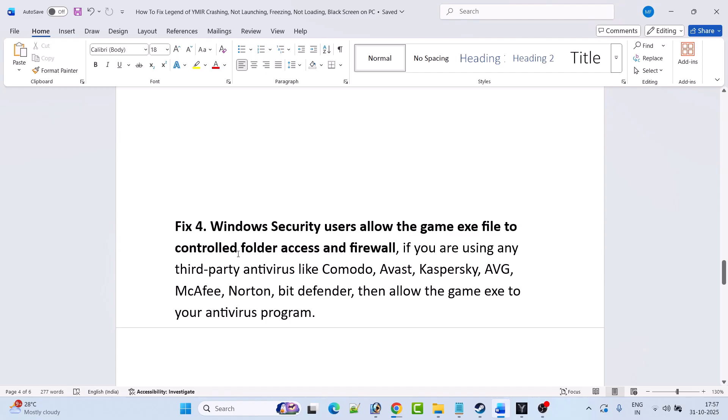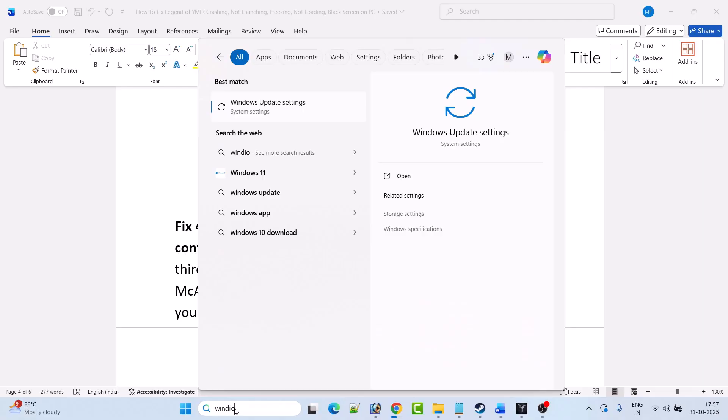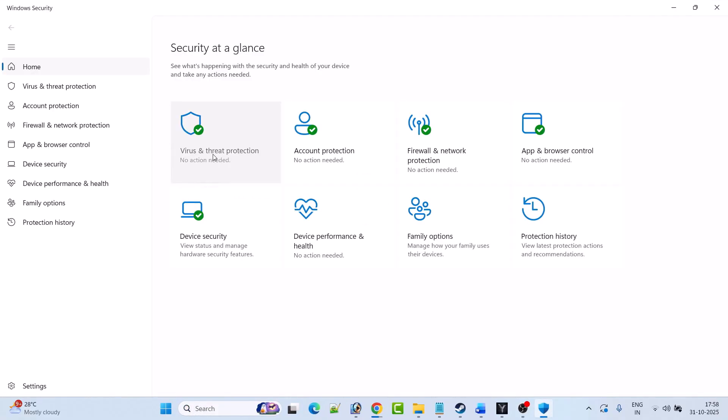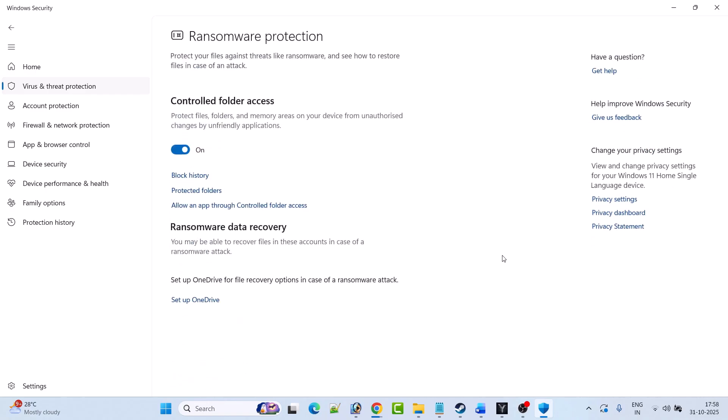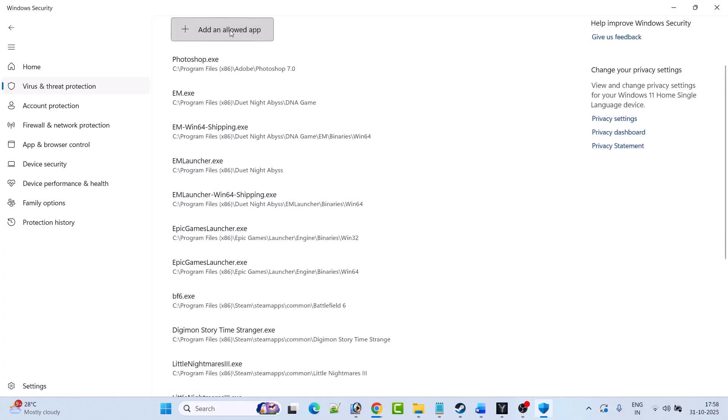The next solution is for Windows Security users — allow the game exe file to control folder access and firewall. In Windows Search type Windows Security and open it. Click on Virus and Threat Protection, then click on Manage Ransomware Protection, then click on Allow an app to control folder access and click Yes to allow.